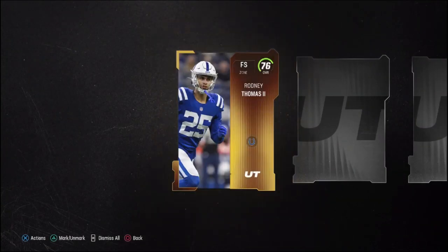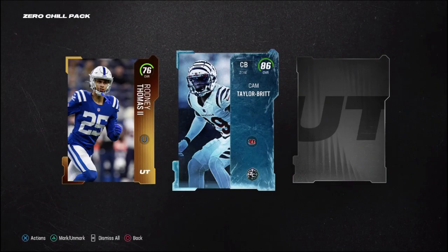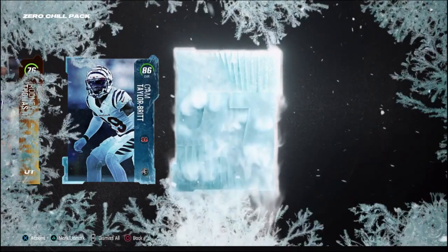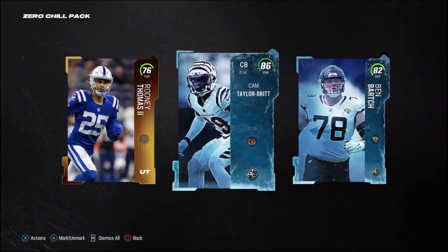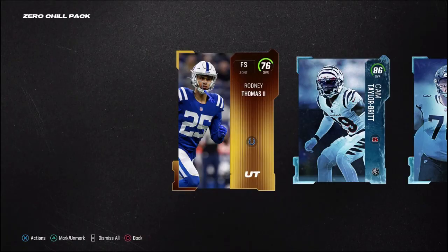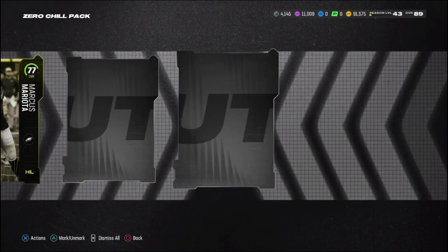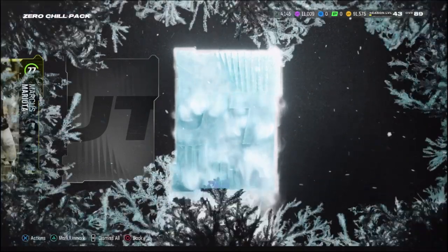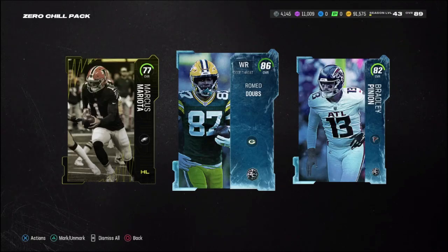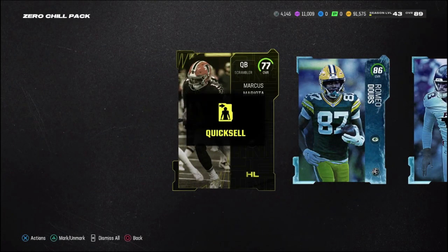We gotta open up the Zero Chill pack — it's gonna give us the best chance at pulling one of those guys. Starting off, please give me a high overall — no, it's an 86 Cam Taylor Britt. Then an 82 overall. The second pack starts with a 77 Marcus Mariota, then an 82, and then an 86 Romeo Dobbs. No no no, these packs are looking trash.